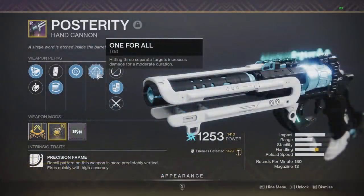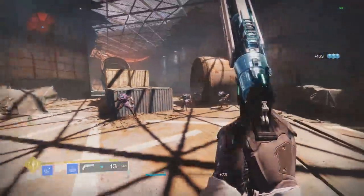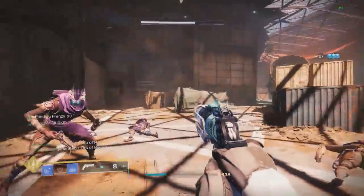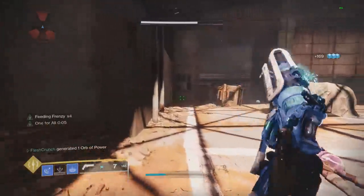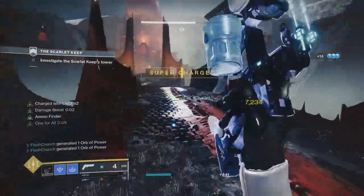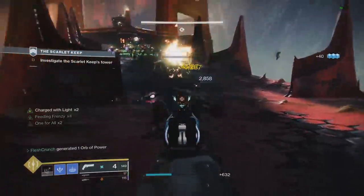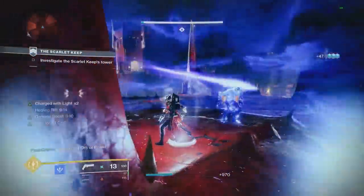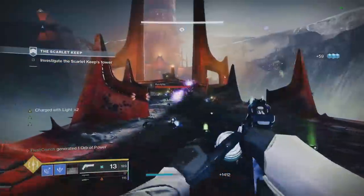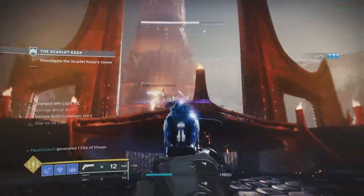Finally, the last perk in the right column, which I think is the best, is going to be 1-for-1. Hitting three separate targets increases damage for a moderate duration. You have to hit three different enemies — not kill, just hit — within a short duration, and you get the perk active for 10 seconds at a 35% increase, which is slightly higher than Rampage and lasts over double the duration. And it doesn't even require kills. Overall, 1-for-All is definitely the best damage perk pretty much in the entire game right now — it's Rampage but better. Where it really shines is harder content, where keeping Rampage going is much harder, but with 1-for-All you just need to hit three targets.